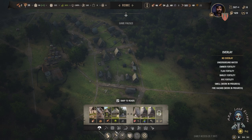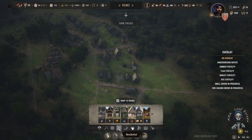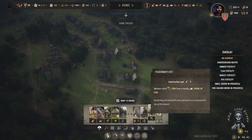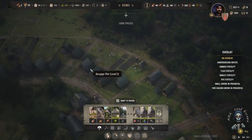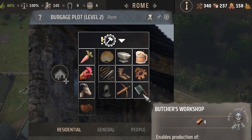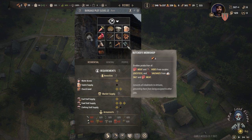The developer also added a new building called the Butcher, which is an extension from housing. The butcher can process meat and hide from surplus livestock, and can also preserve things using salt and meat together. It is nice to have in all your villages across all territories. The butcher is a really nice feature to help you survive.